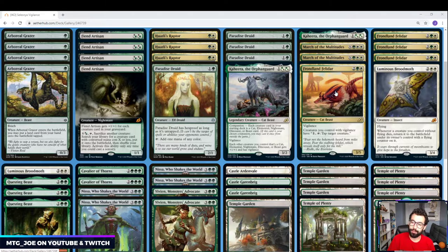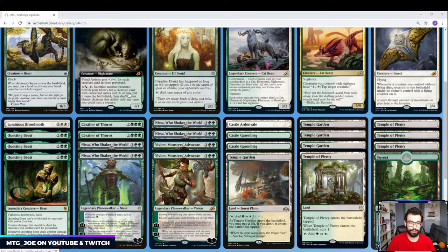Frondland Felidar — this is kind of one of the payoffs of using stuff like a Boreal Grazer early or having some big mana. What you can do is attack with your creatures on your turn and then use them on your opponent's turn. They all have to pay one and tap a creature to tap an opponent's creature. So your Boreal Grazer can now tap down your opponent's big creatures. It's kind of like a Stax-style creature control list.